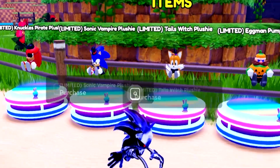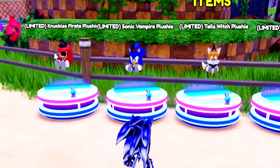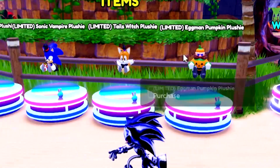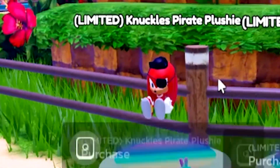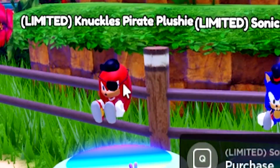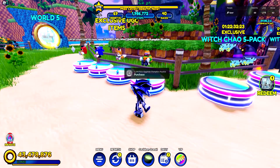The first thing they added is these new exclusive UGC items, which are plushies on your shoulder. We got the Eggman Pumpkin Plushie, Taoswit Plushie, Sonic Vampire Plushie, and Knuckles Pyre Plushie. Yeah, you can actually get them in-game.